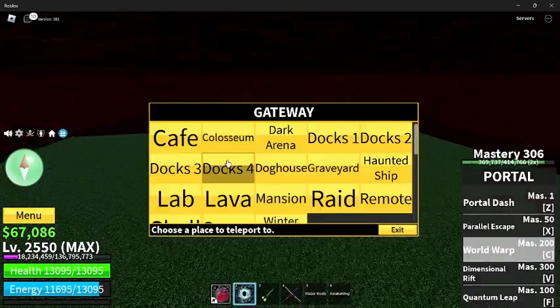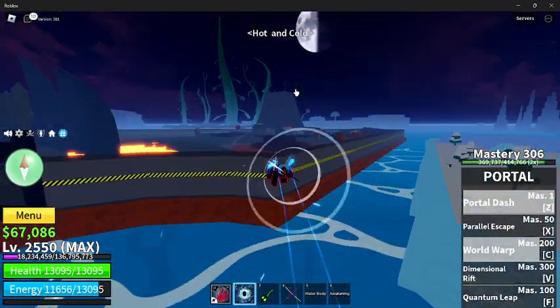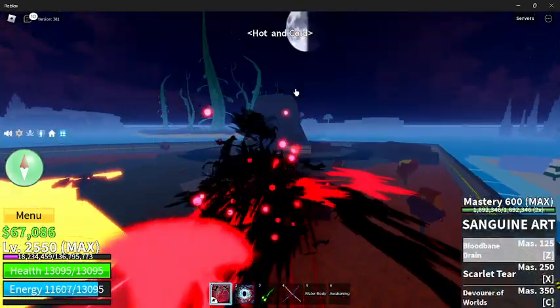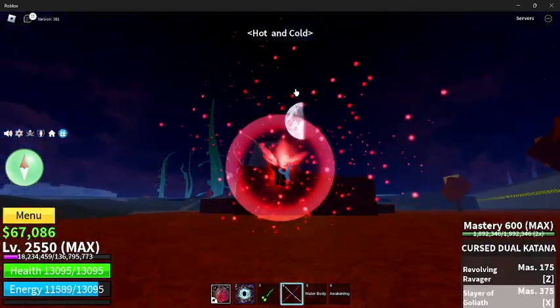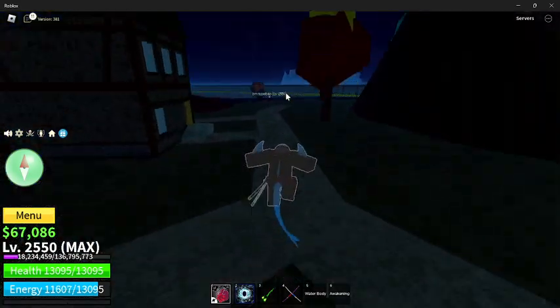If you go back over to Hot and Cold — Dox 4 — you're going to see over on the hot side, back by the front, all the fighting styles which you can equip. And if you haven't seen them yet, you can actually buy them here.